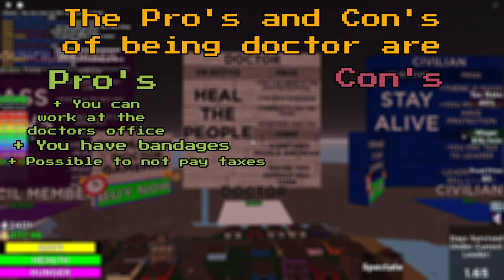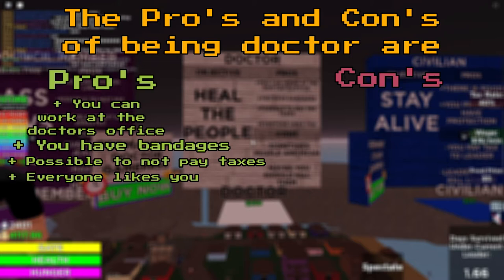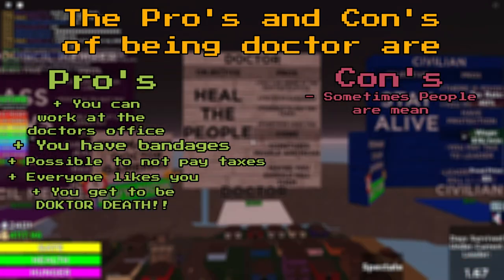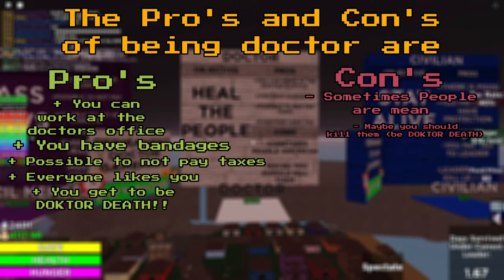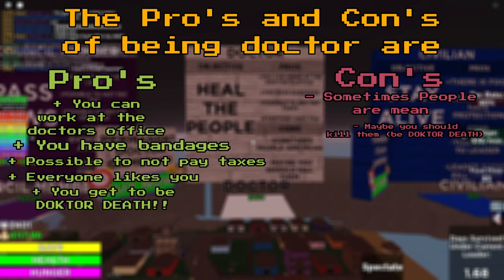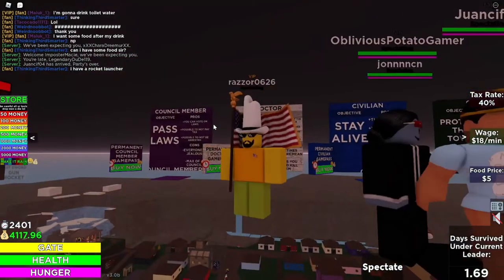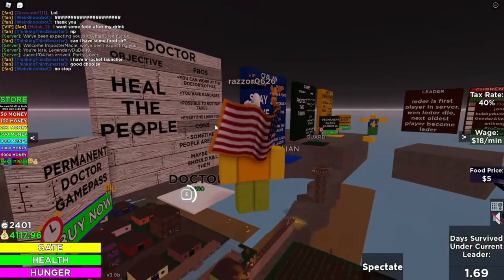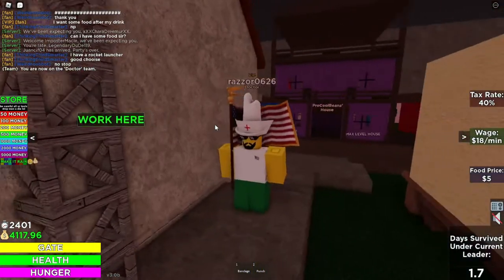For pros: you can work at the doctor's office, you have bandages, the hospital does not pay any taxes, everyone likes you, and you also get to be doctor death. For cons: sometimes people are mean — maybe you should kill them. That's where the doctor death thing comes in.